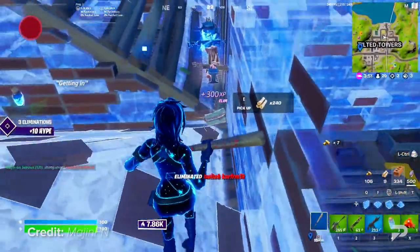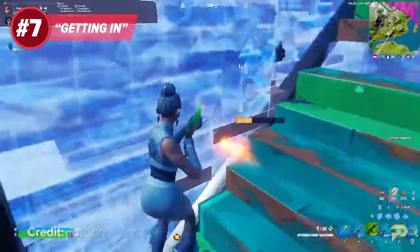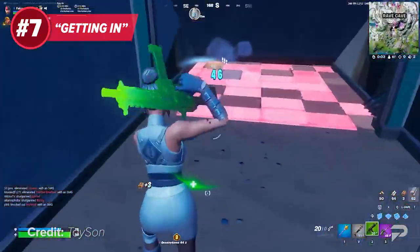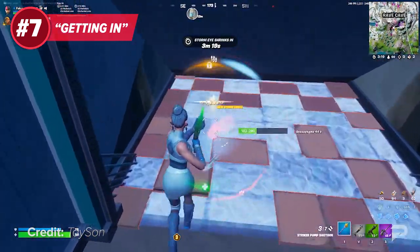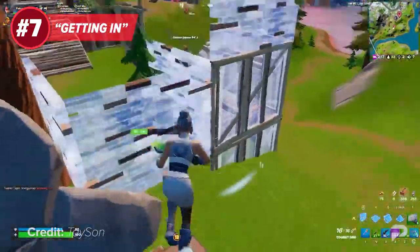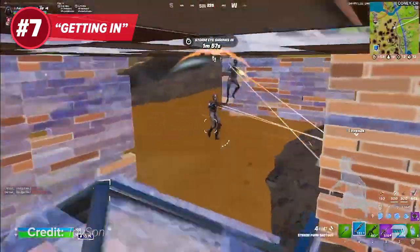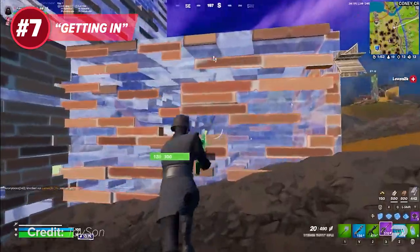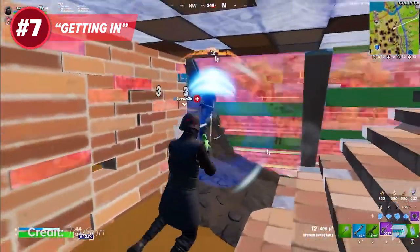If you've watched your fair share of professional players' gameplay, you've definitely heard them say they're getting in. This means they're doing whatever they can to enter the opponent's box to quickly eliminate them, usually done when the opponent is on extremely low HP. Although this type of play does work in select situations, you shouldn't be doing this every time you lay down peace-control. We often see players claim some peace-control around their opponent and get in their face instead of playing from outside the box. Say you manage to replace an opponent's wall — instead of editing and running in their face, you should place a cone inside their box and take a shot from the outside to keep yourself safe.